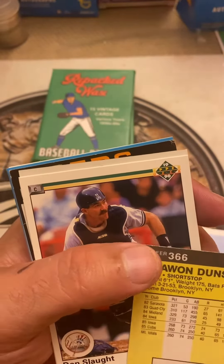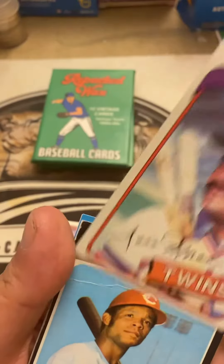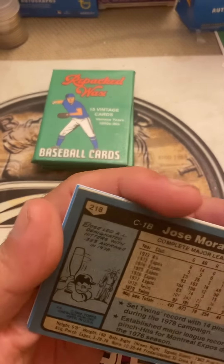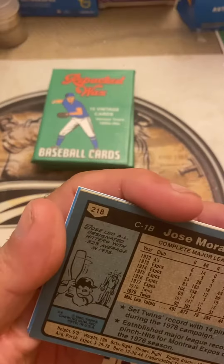This is Shawon Dunston's Flair rookie card. We also got Don Slaught, 1990 Upper Deck. Then Jose Morales on a 1980 Topps — the host jokes he became a wrestler, though it's probably not him.